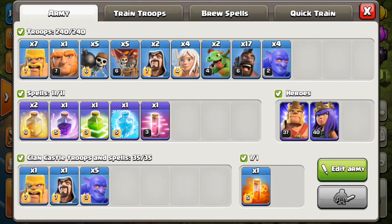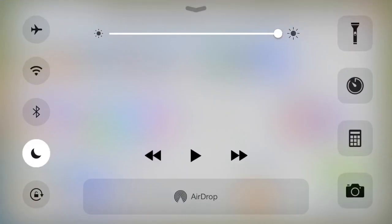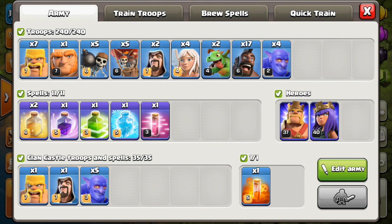A few minutes later — I took a moment to look at the base again and adjust my army. Turn the do-not-disturb on right there; don't want anything funky happening. Basically I dropped two archers for seven barbarians and dropped a hog as well to make room. The idea being the barbarians can do the same job in terms of getting the builder's huts, but also I can use like five of them to tank my queen, to help lure and tank the barbarian king. So that might help save her a few hits there.